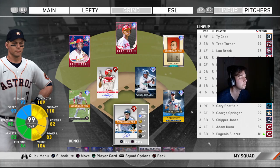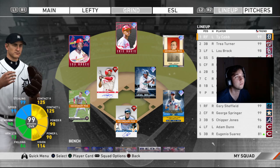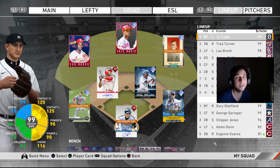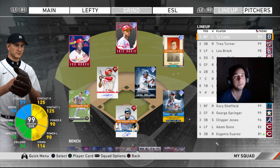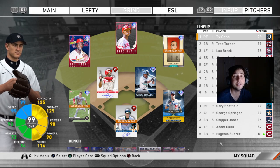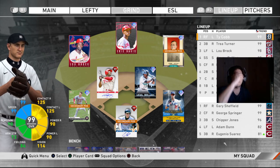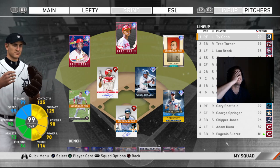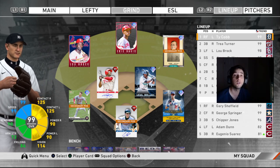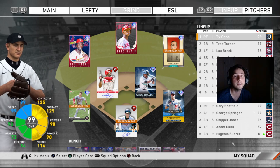What you're going to do whenever you go hit is just drag bunt or sack bunt toward the first base side. For whatever reason, you can get a hit pretty much every time when you drag bunt and there's nobody on. Then after that, you're going to use the steal method — the one used in showdown that lets you steal pretty much every time.